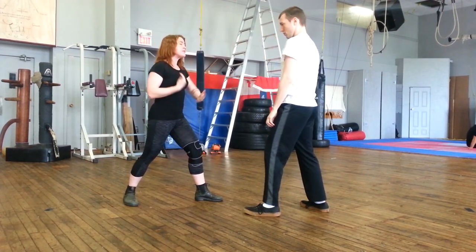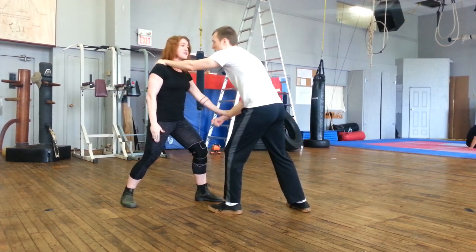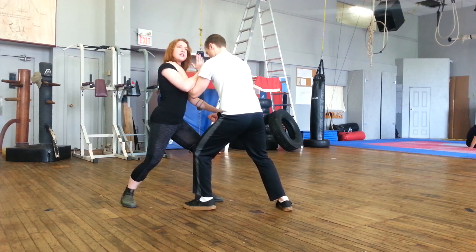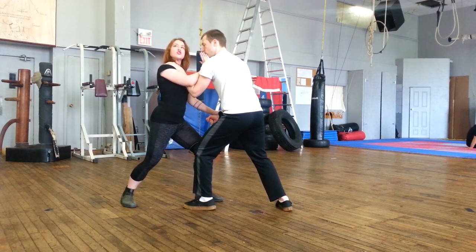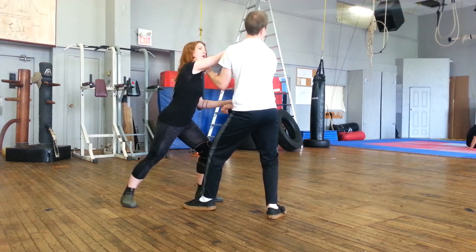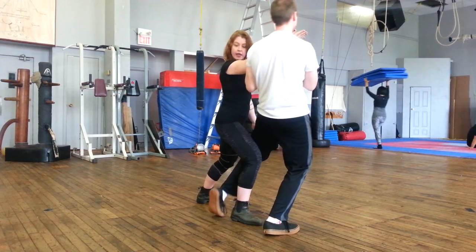The third play can easily be moved into from the first and second play. So if we set this up again — Alex decides to bend his elbow, that's fine. Using the palm of my hand, I'm going to control his chin, which immediately starts to break his trunk, allow me to step behind, and throw him over my leg.